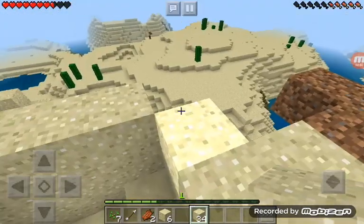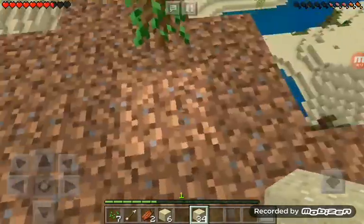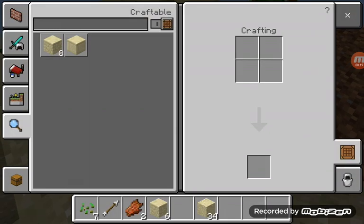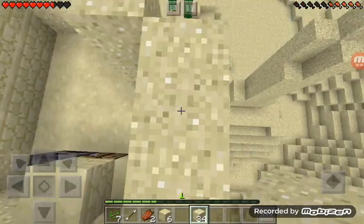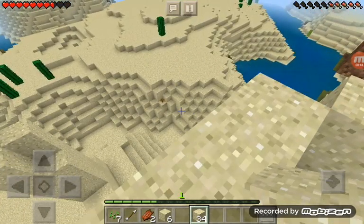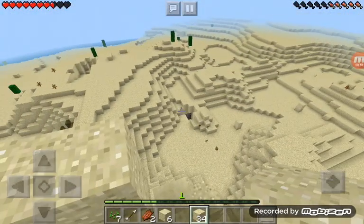Welcome back to another video. Right now we're going to do episode three of the Minecraft Experience. I have a lovely tree garden over here. Wait, what's this — smooth sandstone? I've never seen that. It gives me four, not like regular sandstone which only gives me one. We're going to get into the video and it's going to be a mining video.